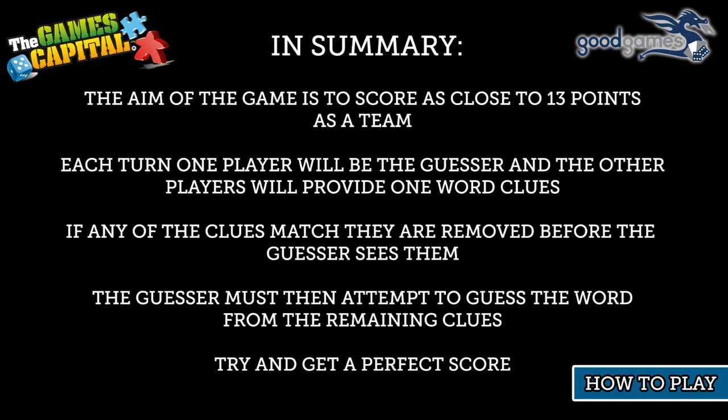In summary: the aim of the game is to score as close to 13 points as a team. Each turn, one player will be the guesser and the other players will provide one-word clues. If any of the clues match, they are removed before the guesser sees them. The guesser must then attempt to guess the word from the remaining clues. Try and get a perfect score!